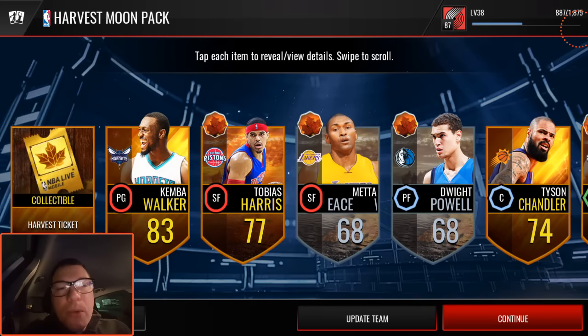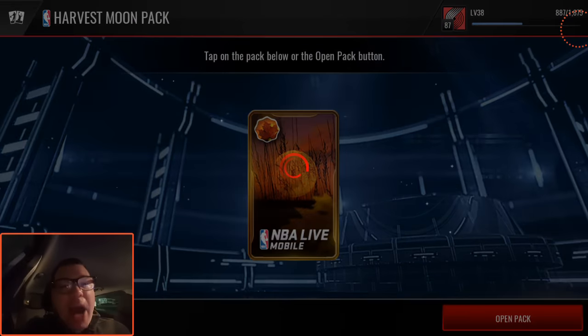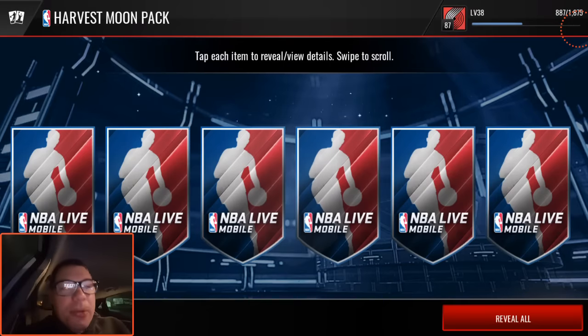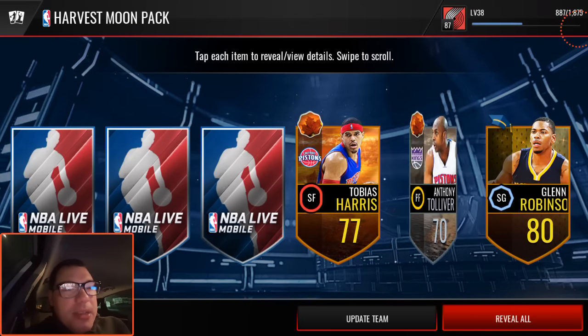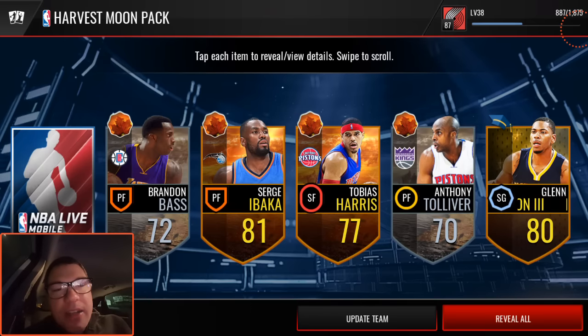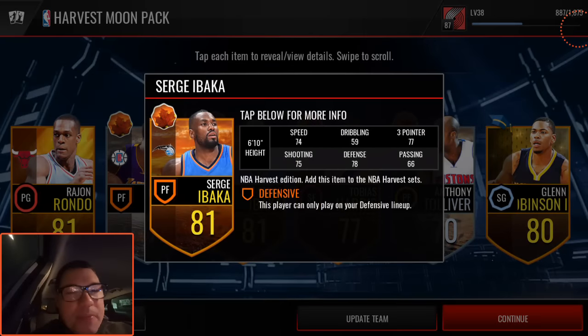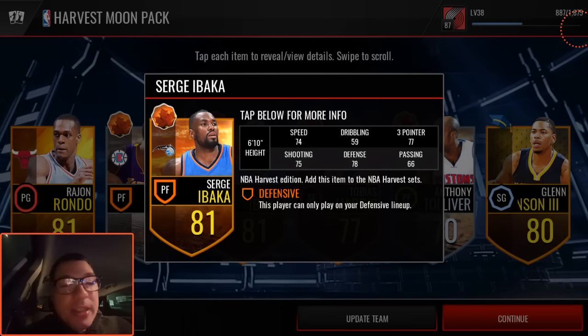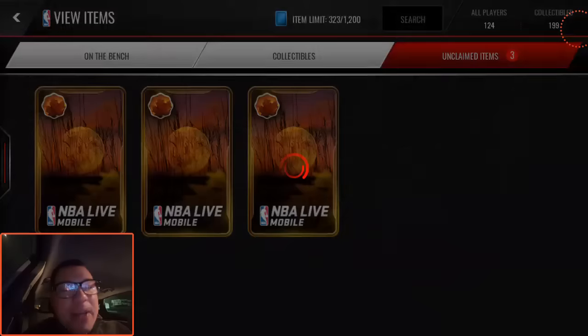Tobias Harris. Kemba Walker, 83 overall base gold. And we are down to our last four packs. Can we clutch it out here? We need a clutch elite pull somewhere along the way. We do get a Glenn Robinson Campus Hero card - they're still sprinkled in here and there. Sergi Ibaka Harvest card as well. He's got a 77 three-pointer, so that goes up to an 86 - pretty good for a power forward.